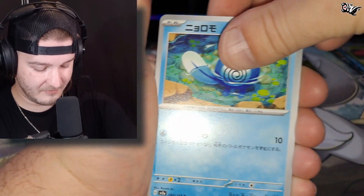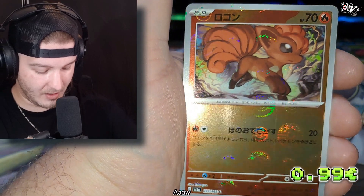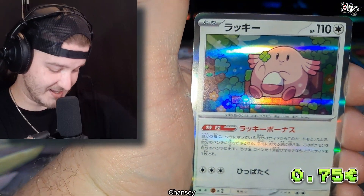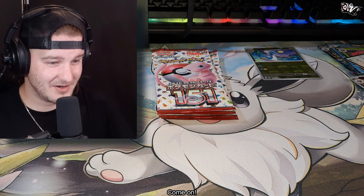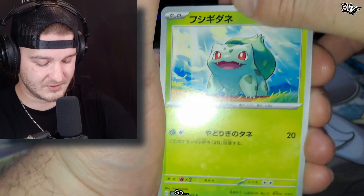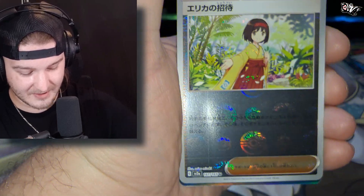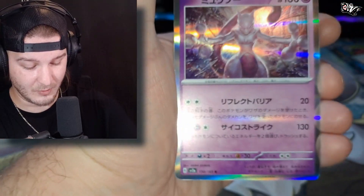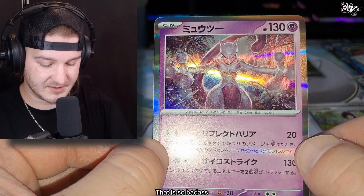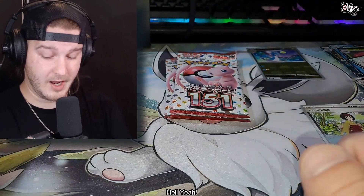We have Poliwag, Weedle, Charmander — beautiful looking pulls. And Chansey. Oh man, come on! Bulbasaur — nice — Ghastly, Farfetch'd, Erika! Oh man! And Mewtwo! This Mewtwo is genuinely badass. That is so badass. Hell yeah!